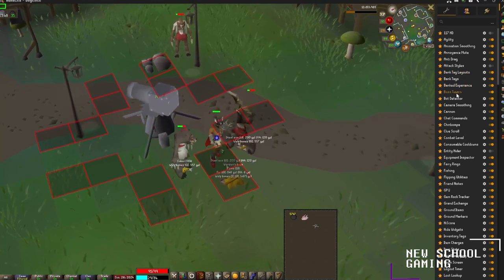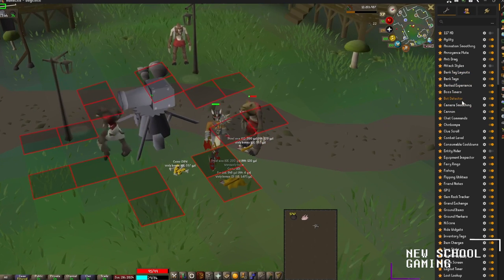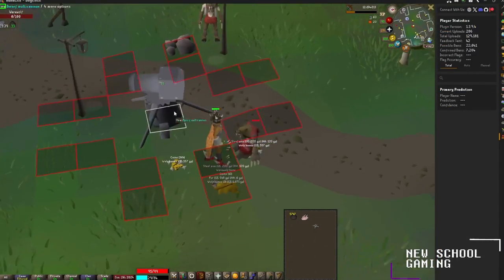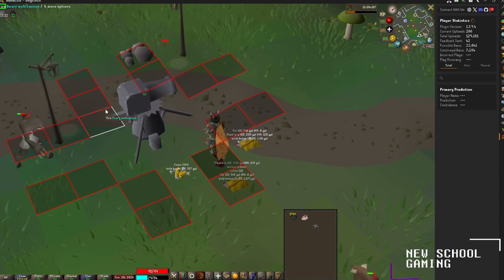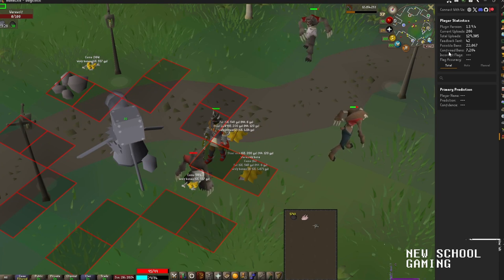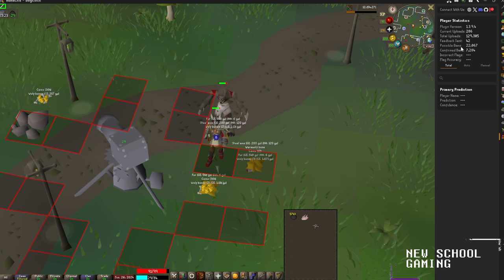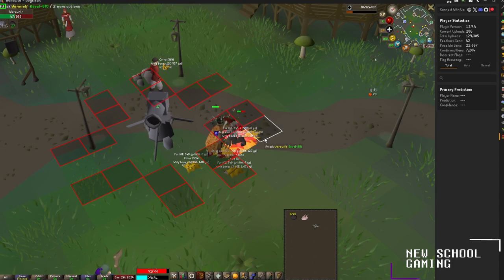For our next plugin, we're going to be checking out the Bot Detector plugin. It's a lot of fun — it automatically detects and reports bots for you as you're running around, and it accumulates them over time and uploads them to a database where they flag them and send them over to Jagex. As you can see, I have confirmed bans of 7,284 bots, possible bans of 22,000, and currently uploading 286 accounts to be checked out.